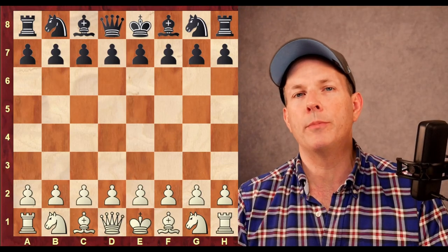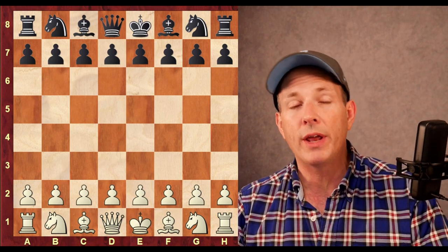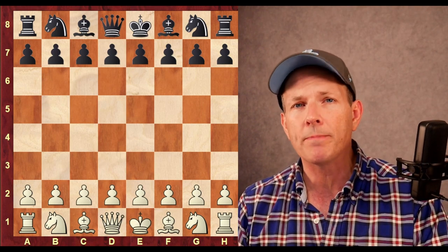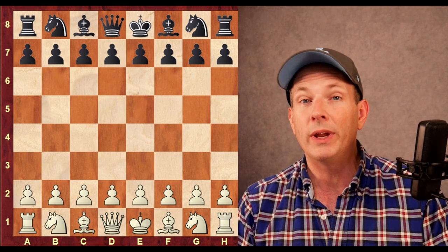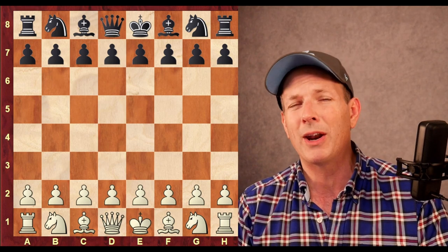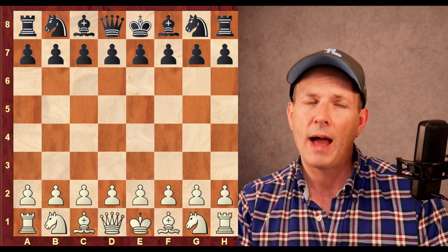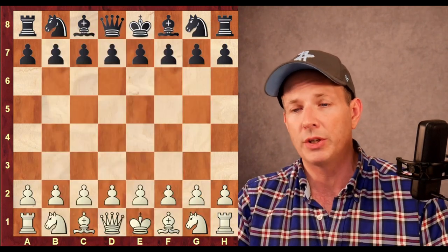Welcome back to Chess Dog. I am John, and today we are back at the St. Louis Rapid and Blitz. We're now in our Blitz portion of the tournament, and Alireza Firouzja is in first place overall when you combine the two sections. Today's game is one of his — against American Sam Shankland. Firouzja has the white pieces, Shankland has the black pieces. Let's jump right in.